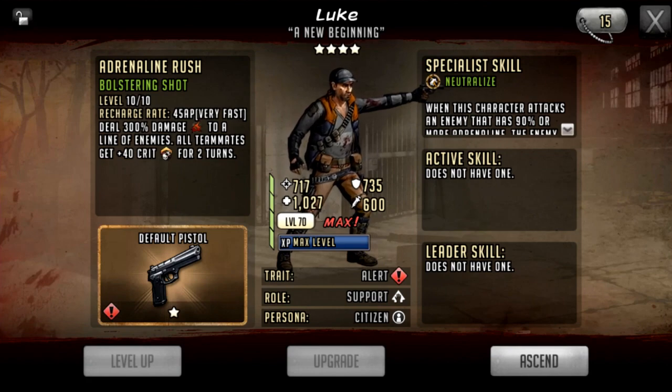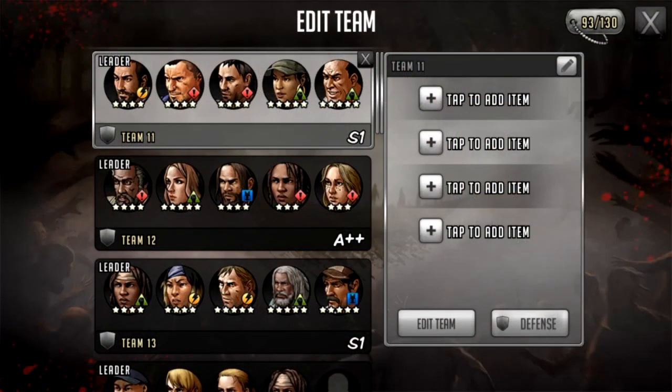Luke is probably the best team comp character, because it's only 45 AR and it gives 40 crit. He is extremely useful — if you get your hands on a Luke, always hold on to it. Even if you're taking him with a leader that doesn't benefit Luke, the buff is so good and goes off so quickly that it's going to be worthwhile.